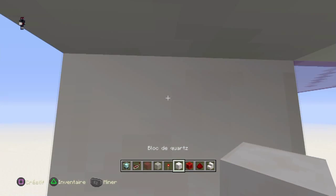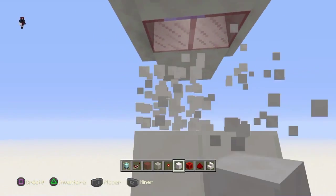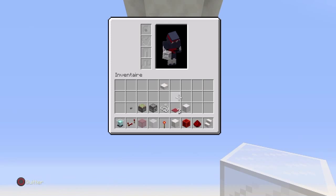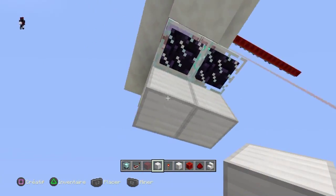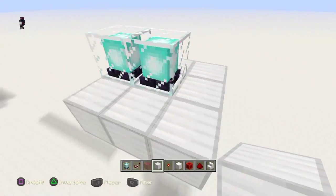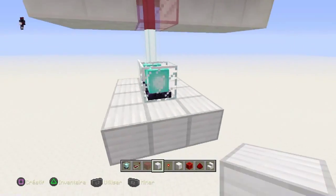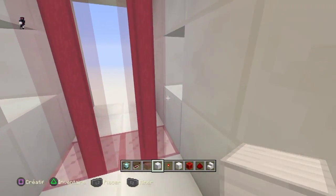Vous allez en dessous des blocs rouges. Vous allez mettre les beacons, comme ceci. Il faut prendre les blocs de fer pour faire les petits tours. Normalement, ils sont censés s'allumer après, et ça devrait faire des rayons rouges.